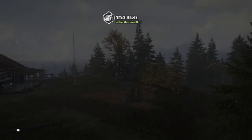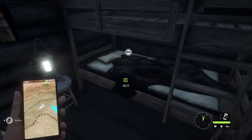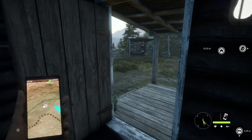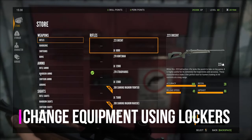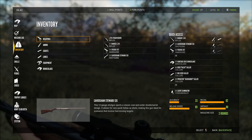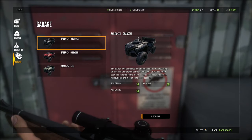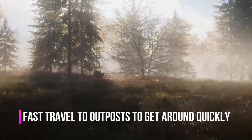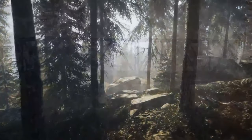Cabins are your home bases throughout the reserve and they serve a vital purpose. For one, cabins allow you to change the time of day by using the bed — this comes in handy when you're using need zones, which we'll talk about later. Cabins also allow you to change your equipment using lockers. Make sure when you use a locker, you buy weapons from the store, put them in your backpack, and then access your inventory to equip them to your person. But perhaps most important of all, cabins are fast travel points. Each reserve in the game is very large, and if you want to move around to your favorite spots quickly, unlocking the cabins is a great, free way to do so.